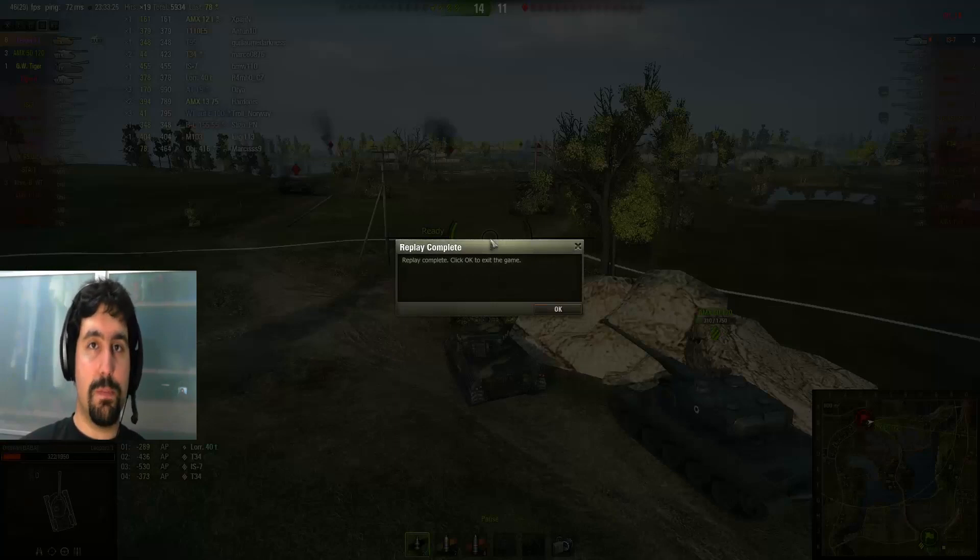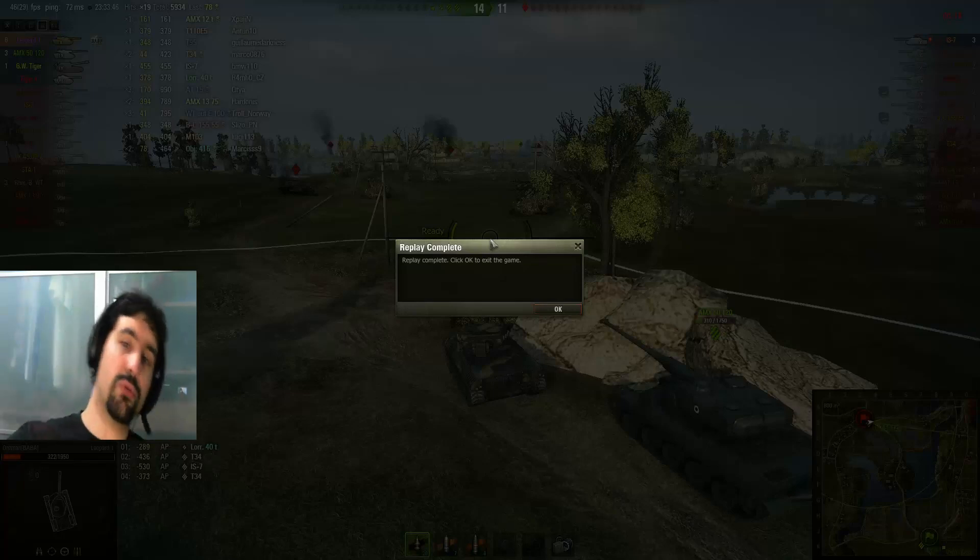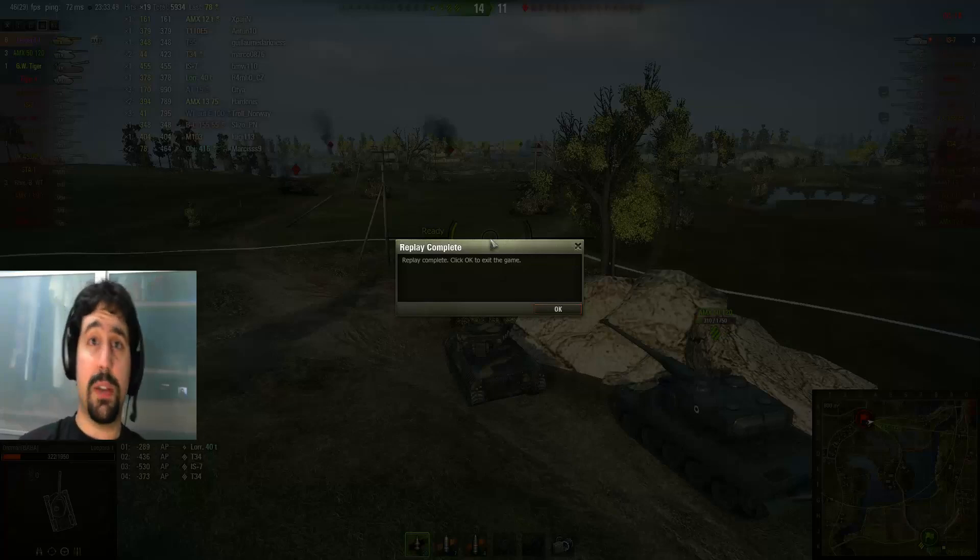Umarım Leopard'ın nasıl bir tank olduğunu biraz anlatmıştır bu oyun. Topu gerçekten inanılmaz iyi ama zırsız. Bu yüzden E-50 ile aynı şekilde kullanmamanız lazım — E-50 300mm penetrasyonlu mermileri sektirebilen, taretinde absorbe edebilen bir tank. Leopard'a ise o mermiler atıldığında arkadan delik oluyor, güzel bir havalandırmaya sahip oluyorsunuz. O yüzden modül olarak havalandırma takmanıza gerek kalmıyor. Umarım izlemesi çok muhteşem olmayan bu oyunda da nasıl takımı taşıyacak hasarı yapabildiğinizi göstermiş oldum. Teşekkürler — Tankbuster sizlere iyi günler.